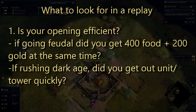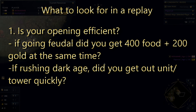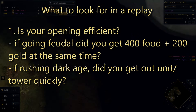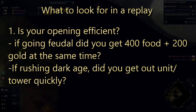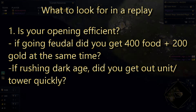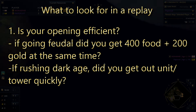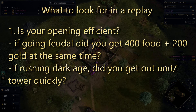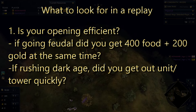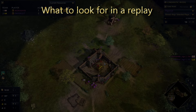One: is your opening efficient? For going to feudal, did you get 400 food and 200 gold at the same time to ensure you're getting the best feudal timing possible? For a dark age rush, did you split your villagers in a way that got a unit out or tower out quickly, then got to the resources needed for feudal as quickly as possible? If the answer is no to either of those, identify what resources you had too much of and experiment with when to move villagers or when to rally to a different resource. An efficient opening is critical - being too slow can put you behind, it means an opponent's unit is in your base before you expect it, and just leads to further issues down the line.